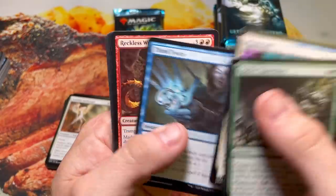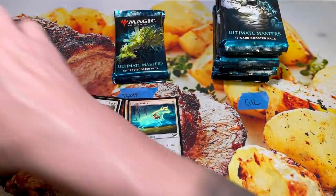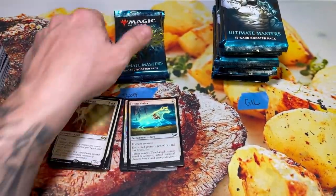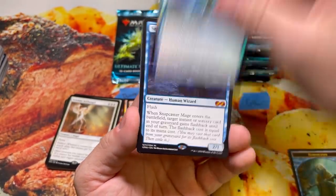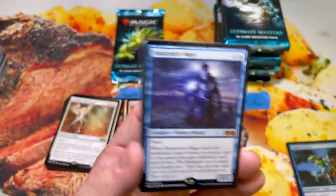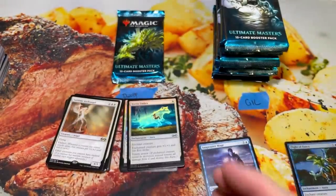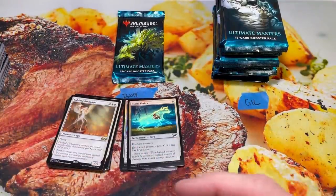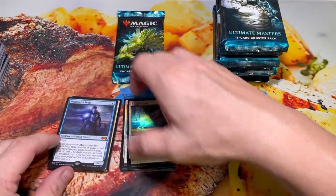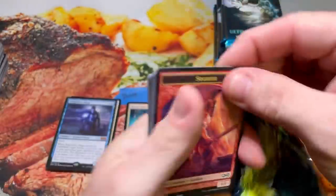Flight of Fancy. Oh — sheesh! Snapcaster Mage for D-Wolf! Let's go! Finally a good Mythic for Derek. It's about time. I was really worried we were going to run through all those packs and Derek not get a single Mythic. I was really sweating it — like, what am I going to send Derek when he doesn't get any Mythics?